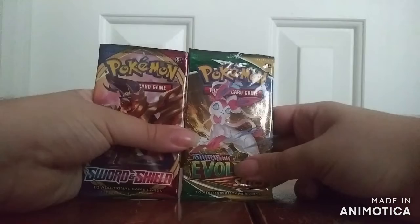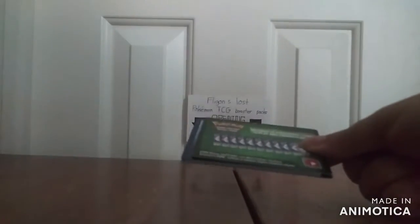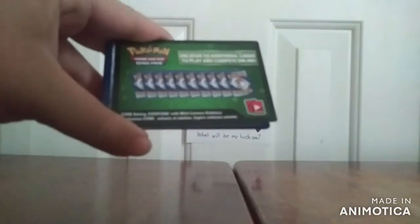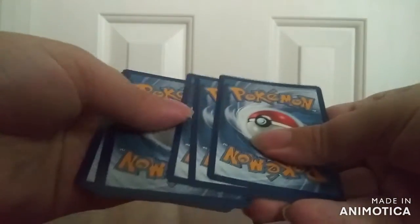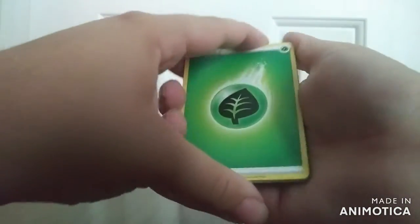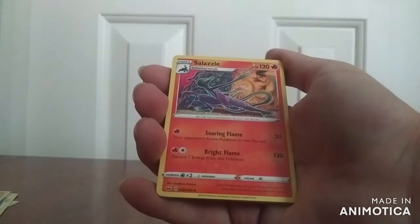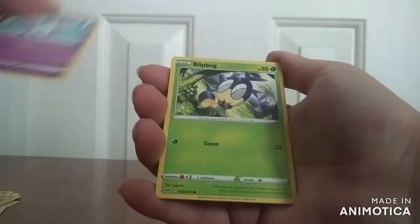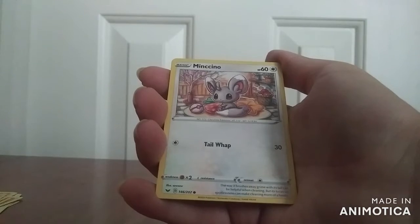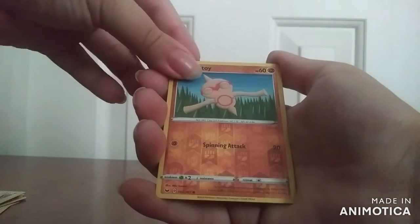So let's move on to these two right here — Evolving Skies and Sword and Shield. First, the normal one. This one is a normal green coat, so nothing too special about that one. We have Grass Energy, and for uncommons: Bisharp, Dugtrio, Salazzle. And onto the commons: Boltoy, Galarian Ponyta, Blipbug, Minccino, Sobble, and we have a Reverse Holo of Boltoy. And the actual rare is Galarian Rapidash. That's it for normal Sword and Shield.